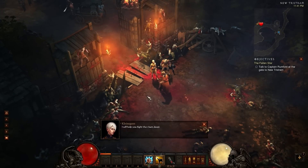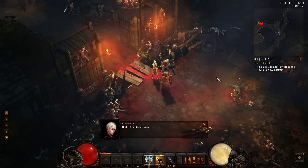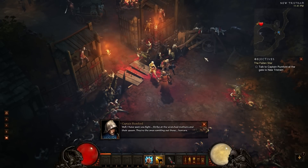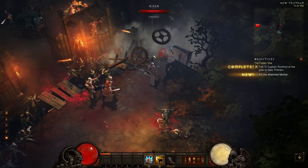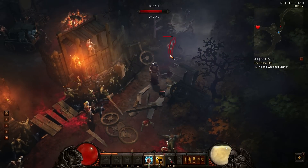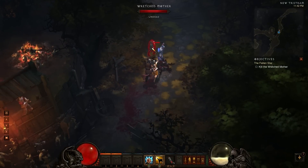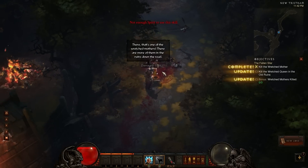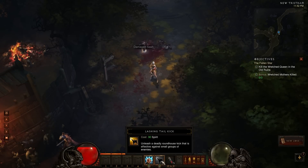I will help you fight the risen dead. I admire your courage, but Captain Dalton and the militia were slaughtered by those things. Only I survive. That will not be my fate. Well, I have seen you fight. Strike at the wretched mothers and their queen - they're the ones vomiting out these horrors. They're attacking the barricade! Let's try this kick - yeah, that's nice. That kick takes 30 spirit every time I use it.